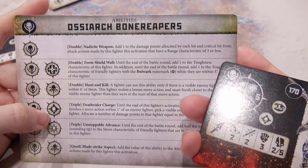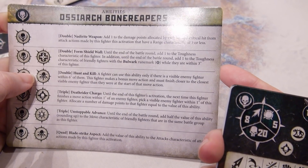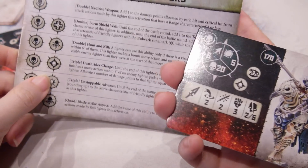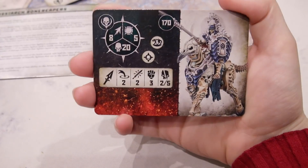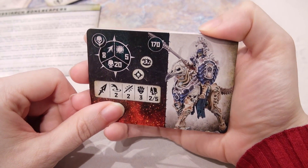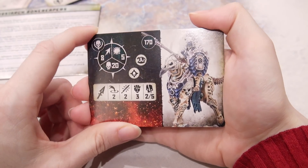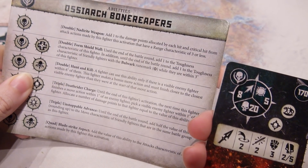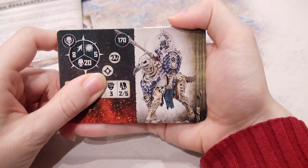What is your special ability again? Triple: Death Rider Charge — until the end of this fighter's activation, the next time this fighter finishes the move action, pick a new fighter, allocate a number of damage points. But it is a triple, and with wild dice you definitely get a triple. On average, three damage immediately. Not sure about that — there's only two attacks and a three strength.